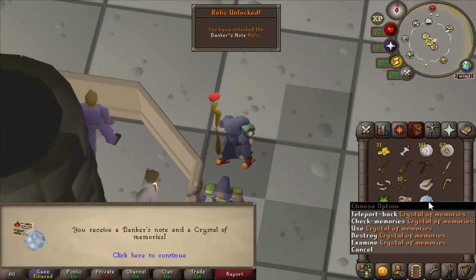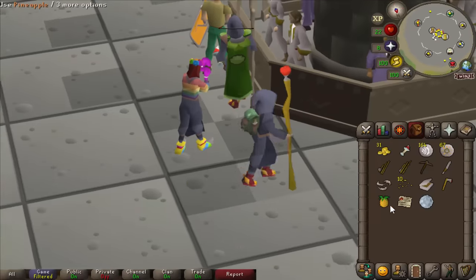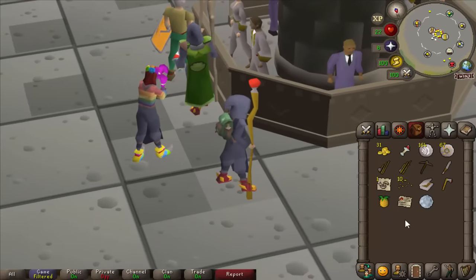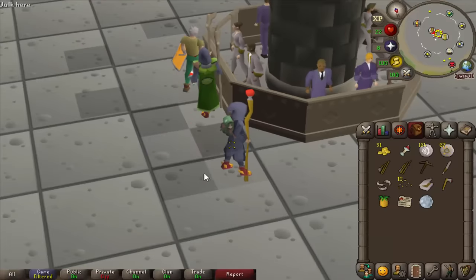I was so tempted by Fire Sale. We get the Crystal of Teleport Memories — we get Last Recall now, that is brilliant. So Banker's Note — watch this. Bam, noted strips. Bam, unnoted. Anywhere in the game, it's going to be so OP.